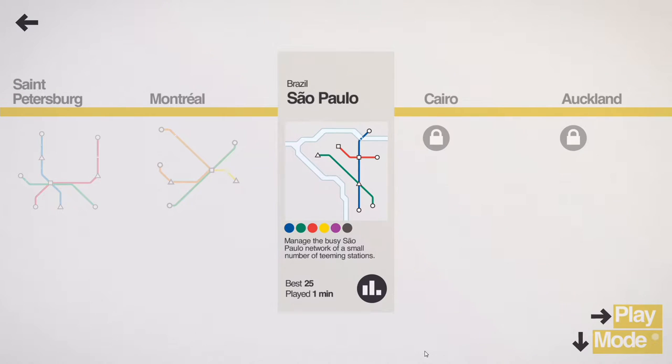Hello, my name is Scott for SB Gaming. Welcome back to Mini Metro Monday. Today we take on Sao Paulo, Brazil. Our job is to manage the busy Sao Paulo network of a small number of teeming stations. My best score when I played this — or attempted to play this — was 25. I played for about a minute, so I probably checked the map out and then went off and did something else. I probably didn't play it for very long and I'm not sure if I necessarily got overcrowding, although it's entirely possible. But let's give it a go.